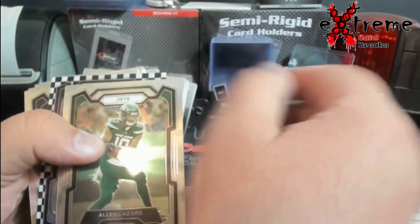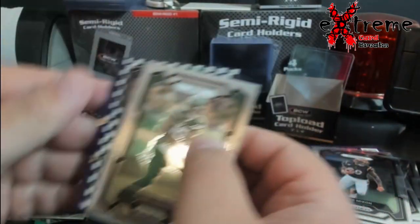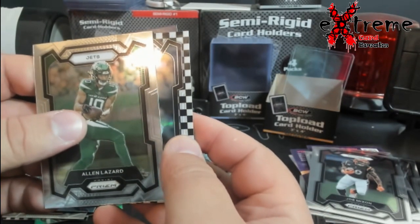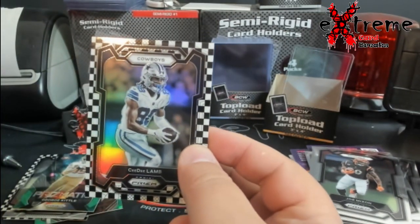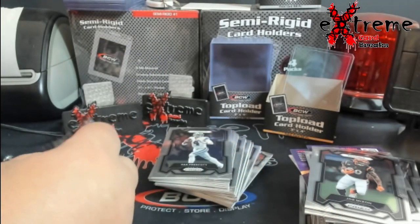There's our last one right here. Let's see who we got — let's go this way and see if we see a rookie card. I guess no rookie. CD Lamb — that's pretty good too, pretty well centered. He was hot last year.